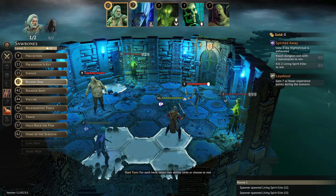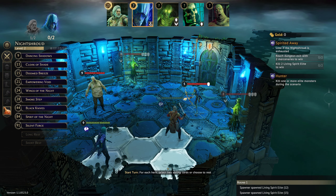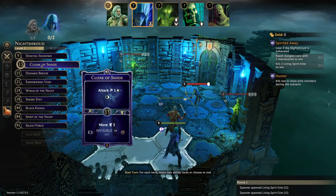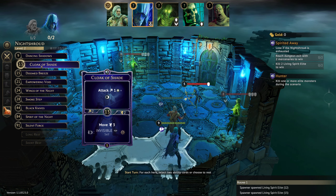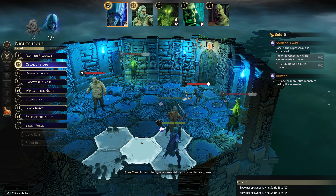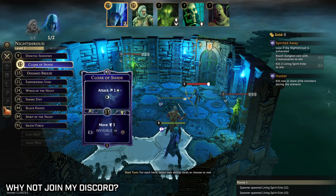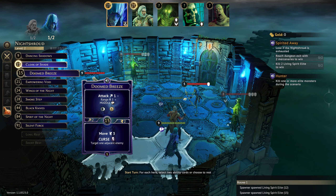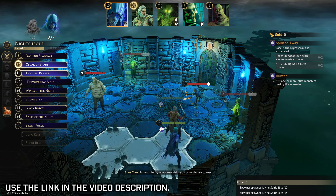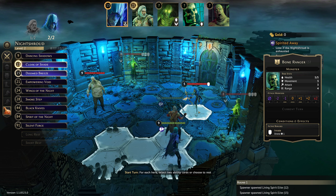This enemy I'm not too worried about — we can kill him outright. We can kill the bone ranger outright as well. Cloak of Shade will attack and get poison off, which will be handy. We need something to move us in a bit closer — Doom Freeze. That's the standard opening for the Night Shroud, and it's going to focus on the bone ranger.